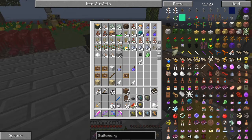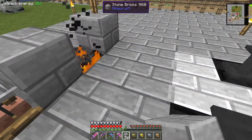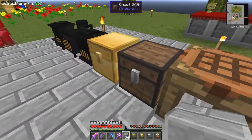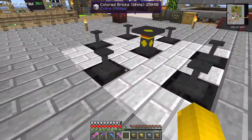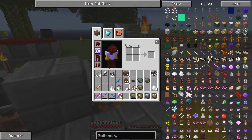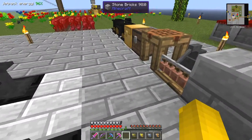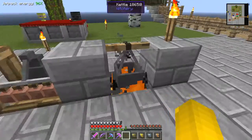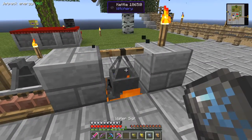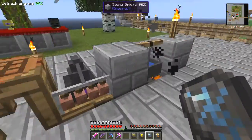Let's bring the stone back here. So if we put that there, then we have a place for the kettle now. In the kettle we put water — I've got a watering can. The watering can will fill up the kettle, no problem at all. Simply right click it like that and we've got water in there now. That's one thing we need to do.